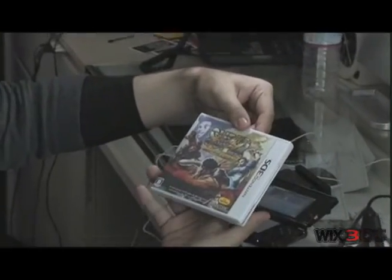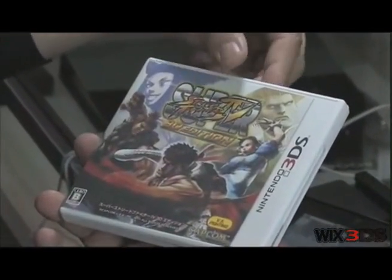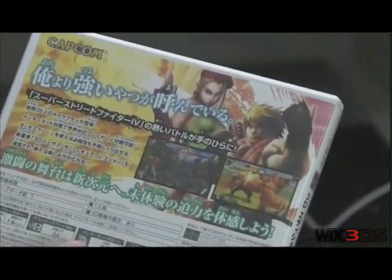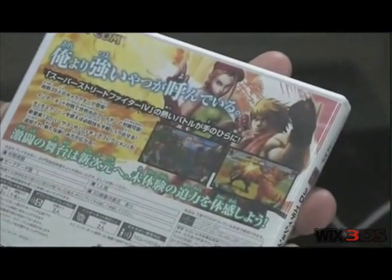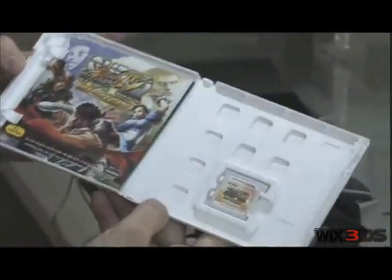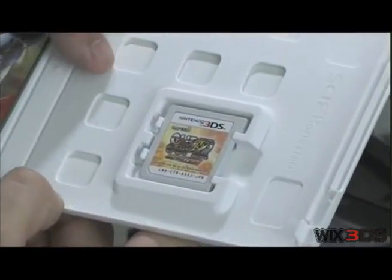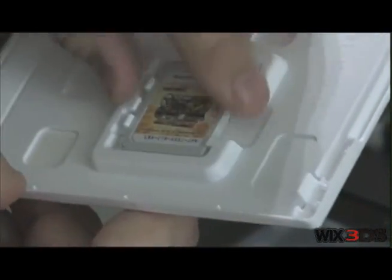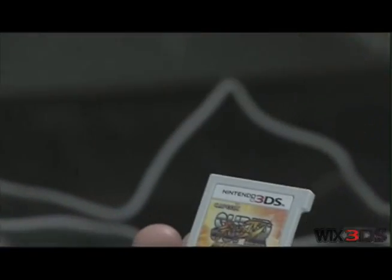I want to show you the case. We've got Super Street Fighter 4 3D Edition. You've got the gang on the cover. Look at the back — it's got the usual stuff, all the jazz that you guys know. In Japanese, and we're looking on the inside — kind of a weird, funky inside case. I guess it's because it's like a really green or eco-friendly design.